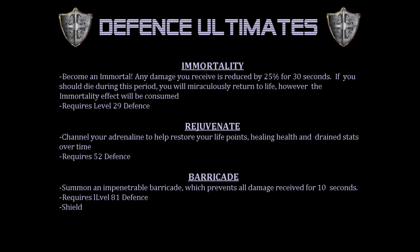Rejuvenate: channel your adrenaline to help restore your life points, healing health and drain stats over time. Requires 52 defense. And finally, Barricade: summon an impenetrable barricade which prevents all damage received for 10 seconds. Requires level 81 defense and a shield.